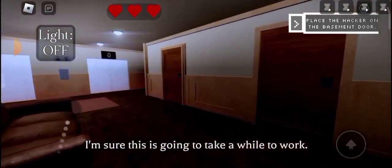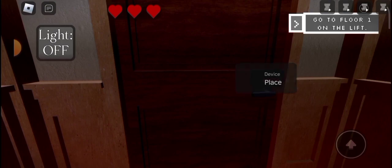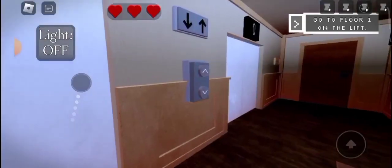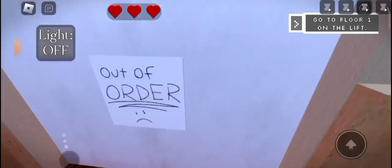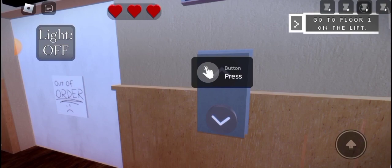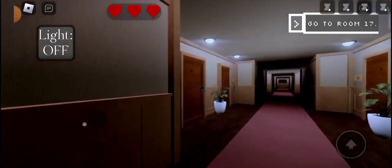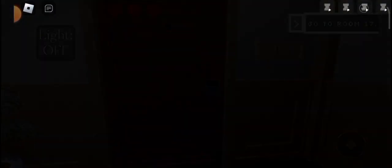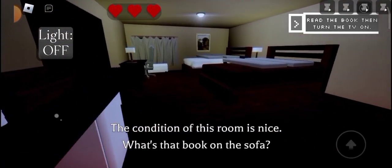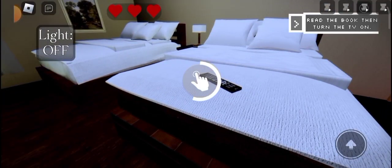There's a hacker device on the basement door. Okay, go to floor one on the left — no button, it's out of order. What if you're like on floor two or something? Whatever. Enter the room — oh no, it's a mess. This is giving me house intruder vibes. I am so stressed. My TV!